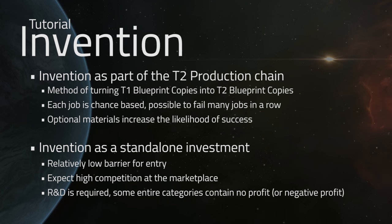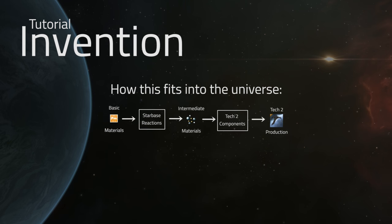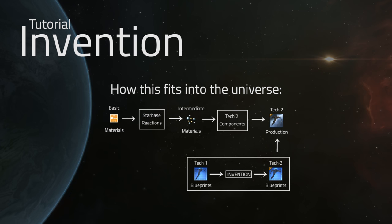Stay tuned until later in the video — we're going to talk about how to maximize that if that's your end goal — but I would suggest going for T2 production as your end goal for your Invention. We've already talked about how basic materials are going to get turned through reactor farming into intermediates, which will be used for T2. We'll cover the rest of that in later videos, but today we're going to be adding onto that with a chain that turns T1 blueprint originals or copies into their T2 forms.